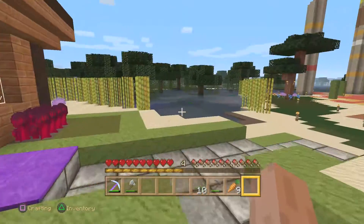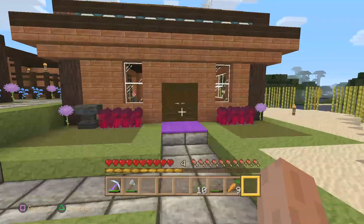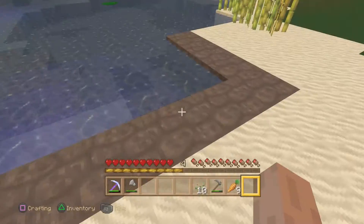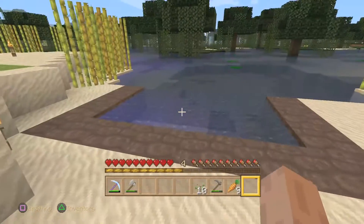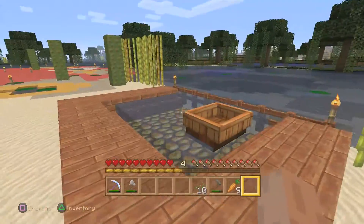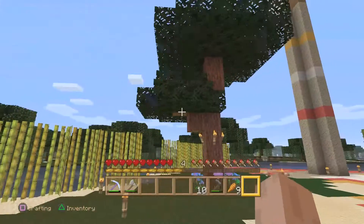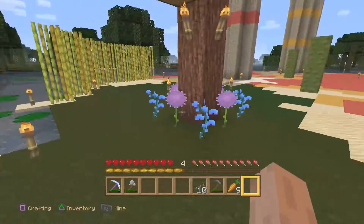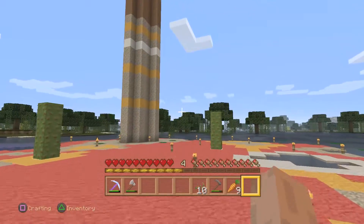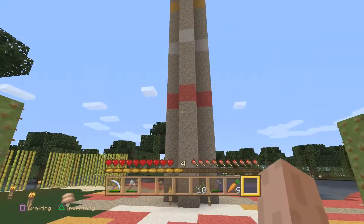Nothing's complete without nether wart, and I have some anvils as well. This is everything you would need in a house — simple design using slabs, stairs, and upside-down stairs for a little trim. Nothing too fancy. There's some soul sand here — when I sail my boat it's supposed to keep it from breaking apart, but it broke apart anyway. And this is a little kiddie pool to play in.